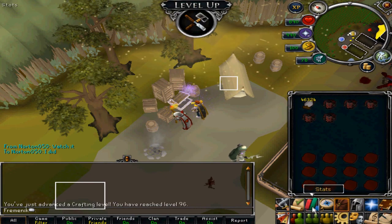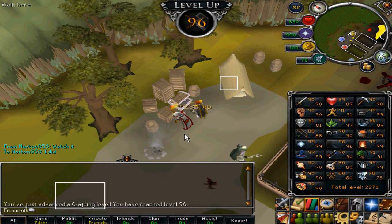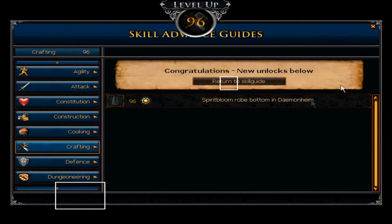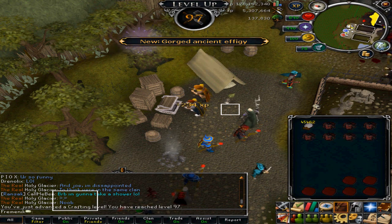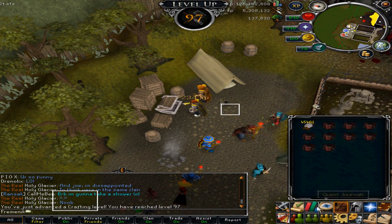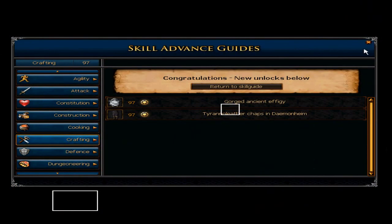Here's 96 crafting — if you flip that around it's 69, which is pretty sexy. Let's get 97. Here's 97 — only about two million XP left to go.